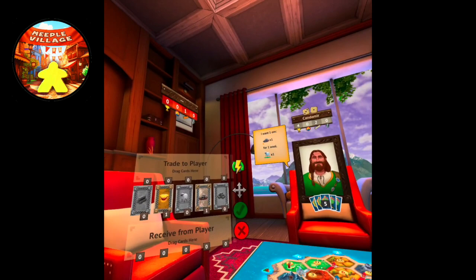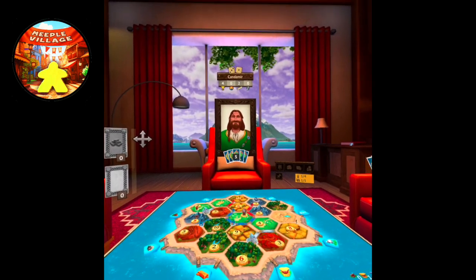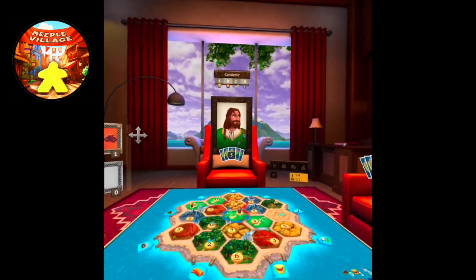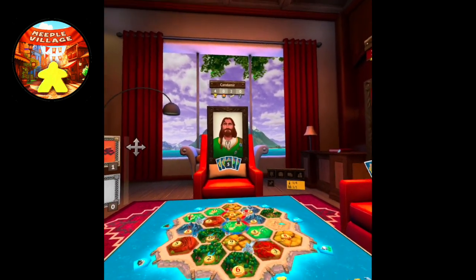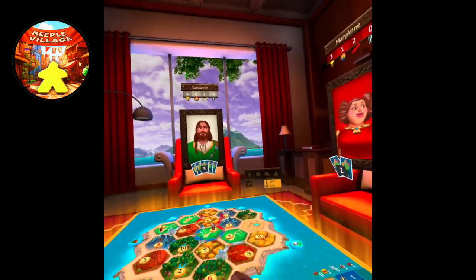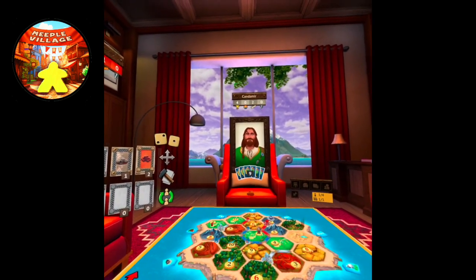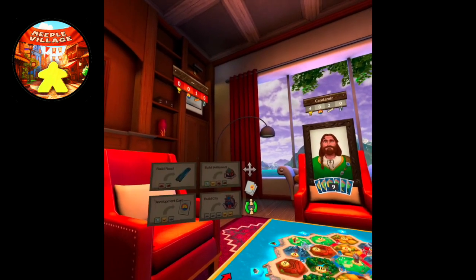Over here, let's build that road. I think that's all I can do because I only have two resources left — it's not worth trading at this point. Look at this guy — he's already got four points to my three and her two. I don't have any ore for that trade. We roll and I now have ore.